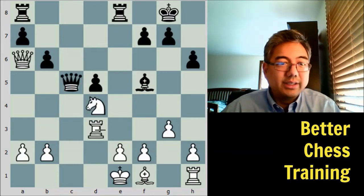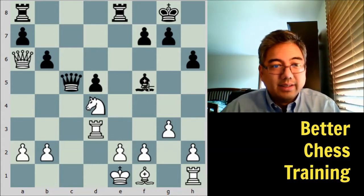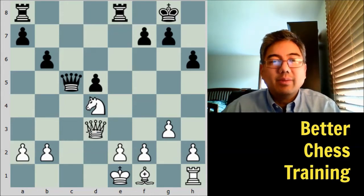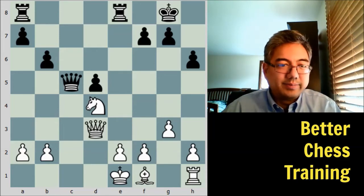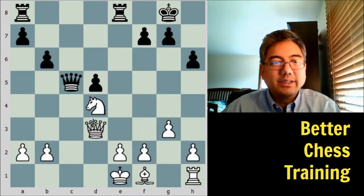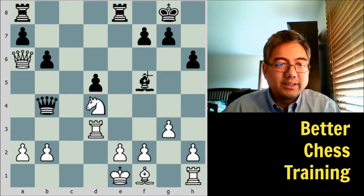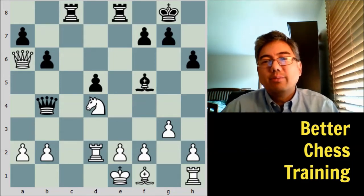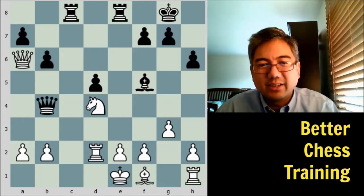If white plays rook to d3 — probably the best try, offering to give back material — then after bishop takes and queen takes, white is reconsolidating a bit because his queen is back in the game, and he'd have a little edge with well-placed pieces. However, going back — queen to b4 check instead puts a lot of pressure on. After rook to d2 to block and rook a to c8, black's pieces are coming in and it'll be difficult for white to defend. White can survive, but as you can hopefully feel, it's a fairly uncomfortable position.